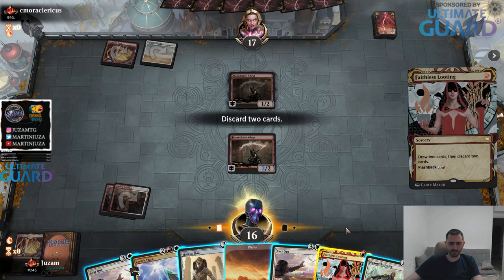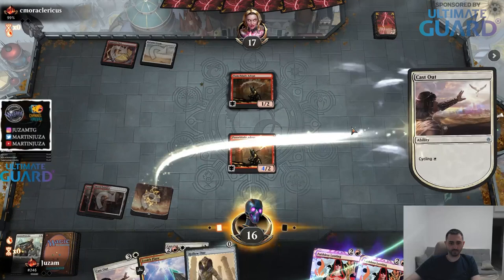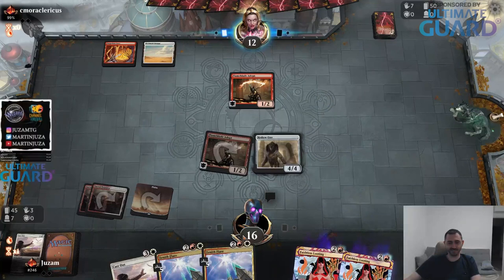They kept the Forgotten Cave, Secluded Step hand - you don't really love those. Definitely want to get rid of looting and Stinger. This is free, not too bad. Attack for five - solid start. My Zenith Flare is already on five.